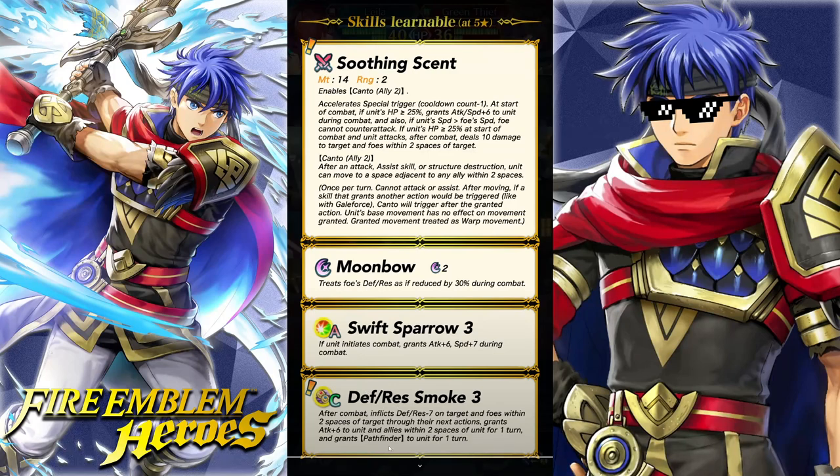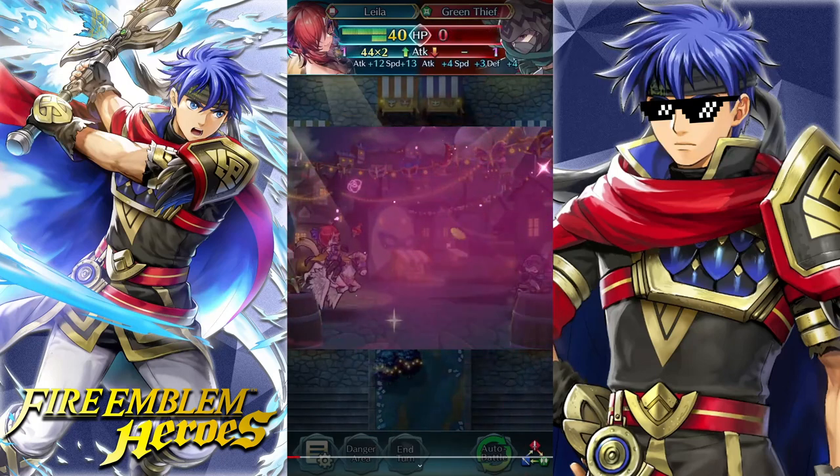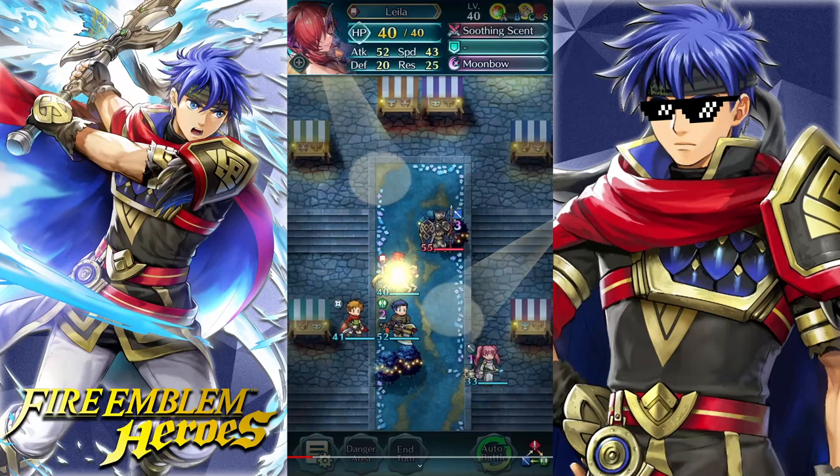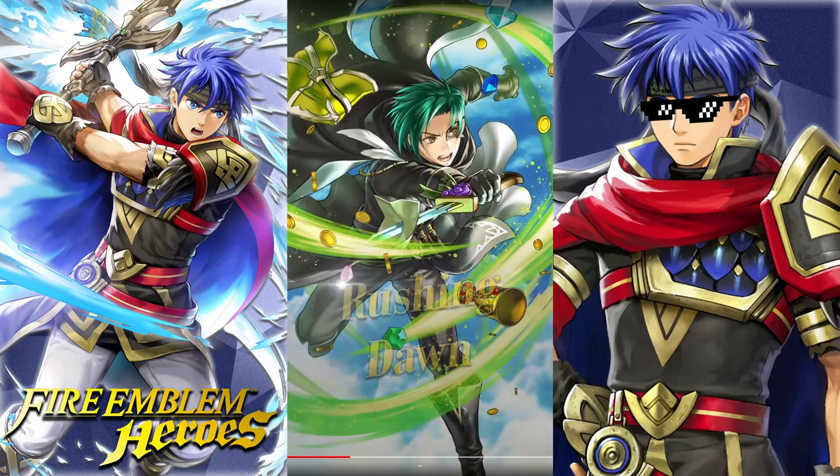I was thinking they were going to give it Dominance or Treachery or something like that, but they gave it Pathfinder. Then we got Swift Sparrow 3 and Moonbow. Those double smoke skills are just so good. There's her attack animation — she basically dunks on him with a bottle of perfume. Here are her stats: 40 HP, 52-53 Attack, 43 Speed, 20 Defense, 25 Res. All that matters to her is that she's getting Pathfinder and she gets a jump effect on herself.